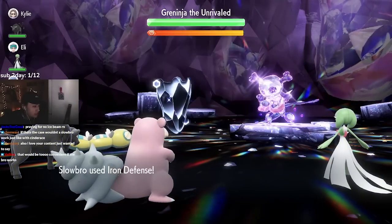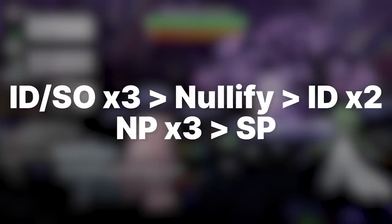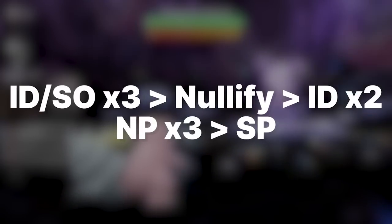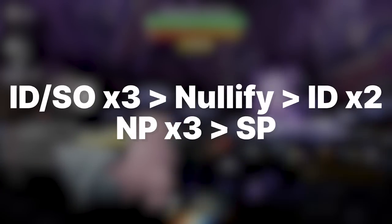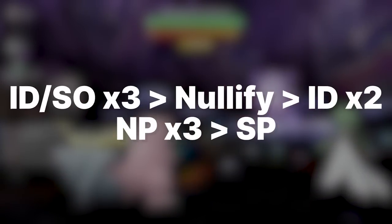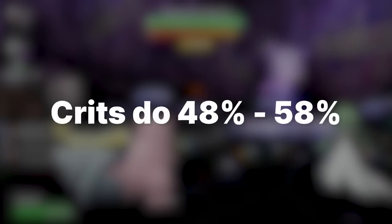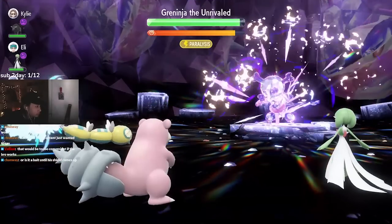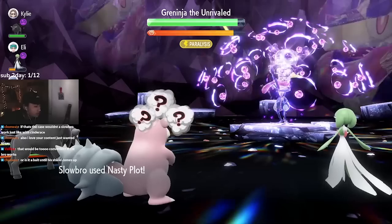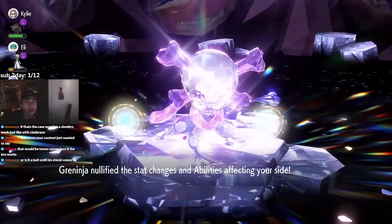For the Slowbro turn order, use Iron Defense and Slack Off for the first three turns, since Greninja nullifies your boosts at turn three — you're just surviving until the raid actually starts. After the nullify, use two Iron Defenses, which is enough to eat Night Slash hits. Crits ignore defense, but a Night Slash crit on this Slowbro will always deal between 48 and 58 HP, so stay above that mark. Then go for three Nasty Plots, heal if needed, and use Stored Power to deal solid chunks of damage.